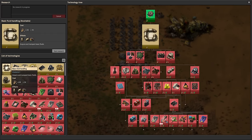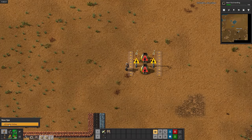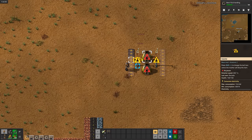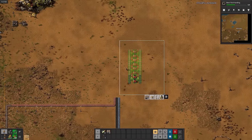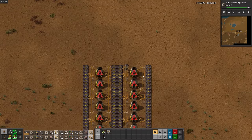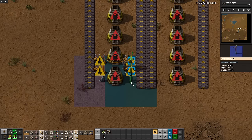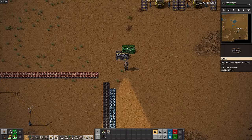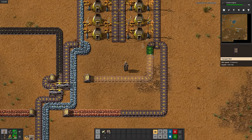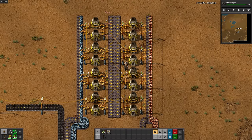After adding a second lab, logistics is done. Next up is fluid handling, which will bring us one step closer to steam power. A little tip came up while I was building the smelting array, informing me that I can switch what side of the belt inserters place their items — pretty cool. After setting up the inserters to fill both sides of the belt, the smelting array is done.